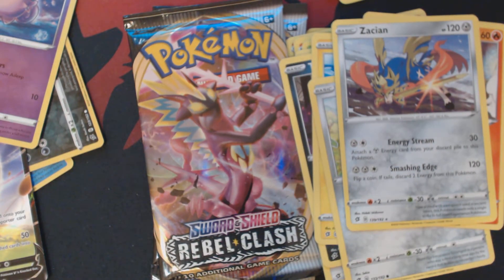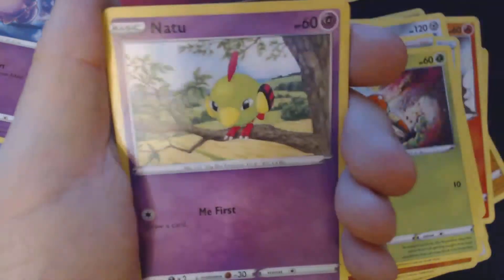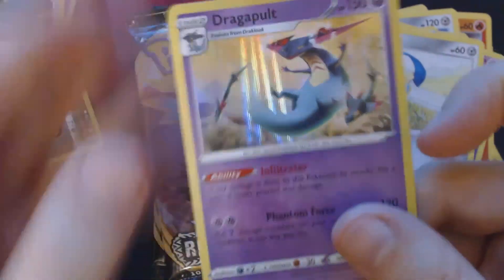Four packs to go. Something interesting this way comes. We've got here Psychic Energy, Tool Scrapper, Dan, Karkul, Meditite, Grubbin, Electabuzz, Natu, Honege, Reverse Hollow Galarmine, and Holographic Dragapult.